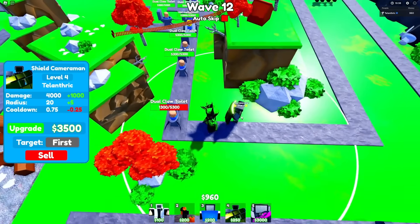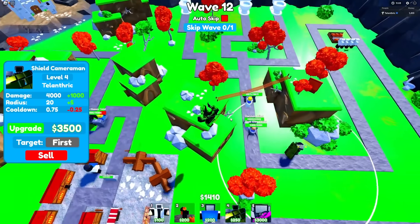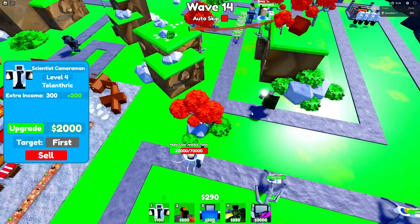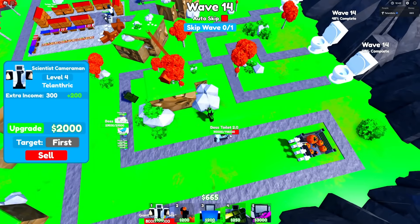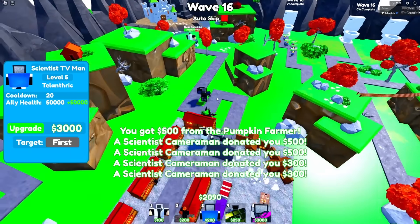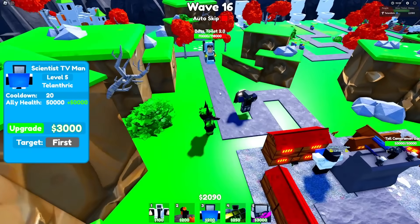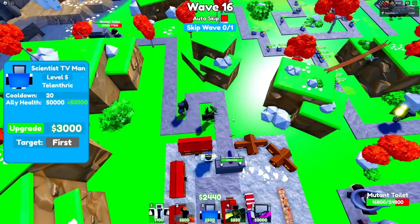Look at the Dual Claw Toilets — they're gonna try to stun him. Never mind, they can't, or they can, but they instantly die when they do. The explosion guy — look at him go, he blocked the explosion! We still need something good to get the really fast guys like the Boss Toilet 2.0, because he has the jetpack. Looks like the Scientist TV Man's gonna have to come in clutch with his 50k barrier, and this guy will lower the Boss Toilet. We got him — he didn't even hit the barrier.